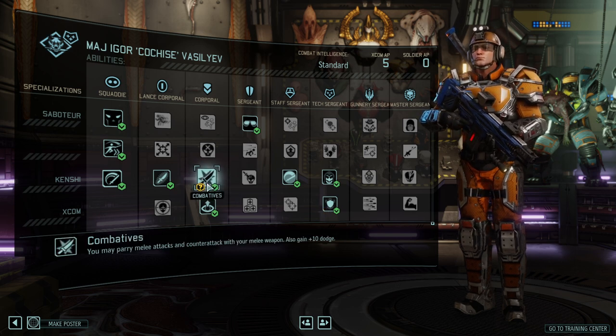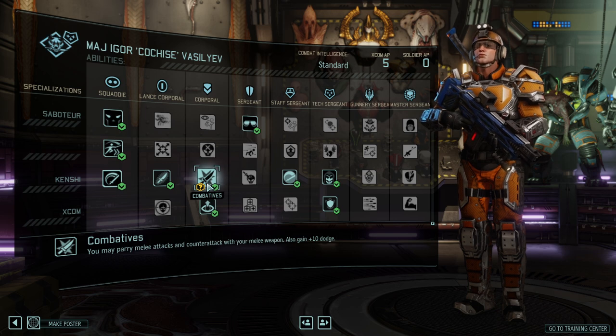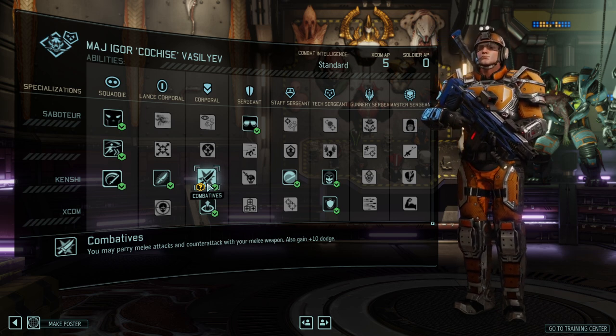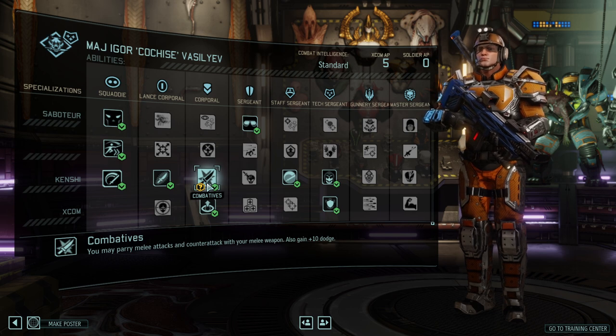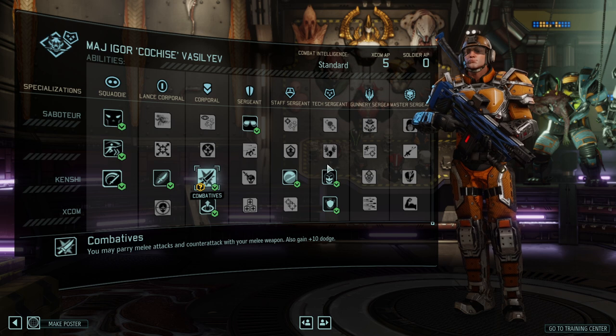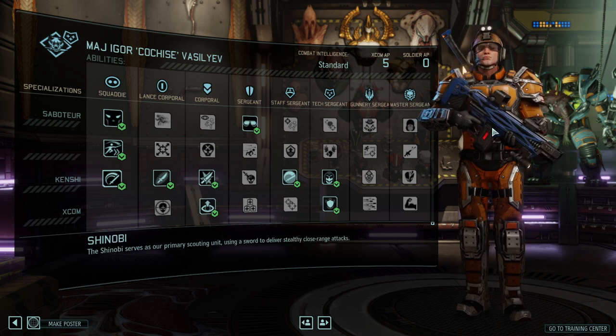Combative, with 10 dodge and parrying melee attacks, is just phenomenal — it's a great deal. It's one of those combo packages just like Formidable, which I can highly recommend. It's a great option to just charge in and basically be immune to melee attacks, and it's also great to have the character class in front and just tank enemies.